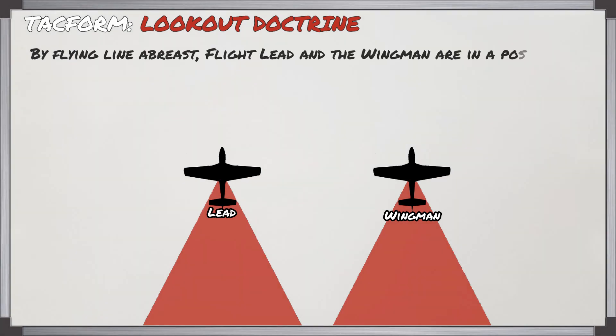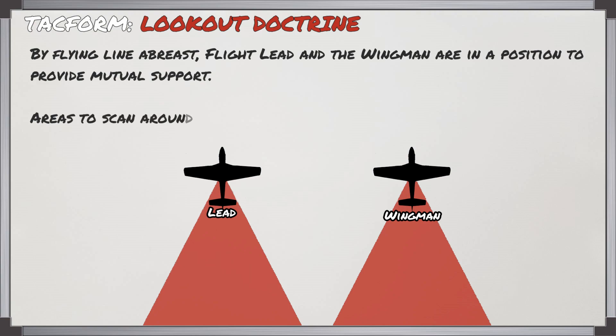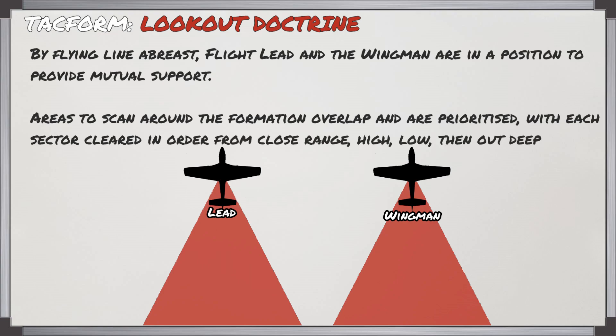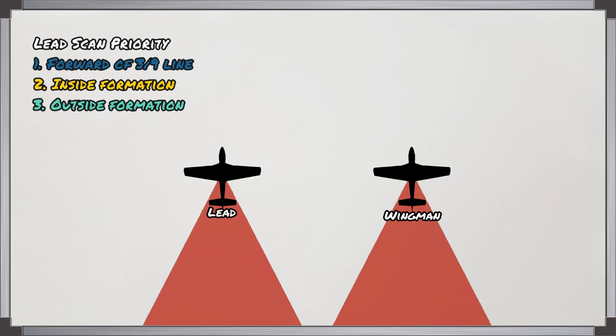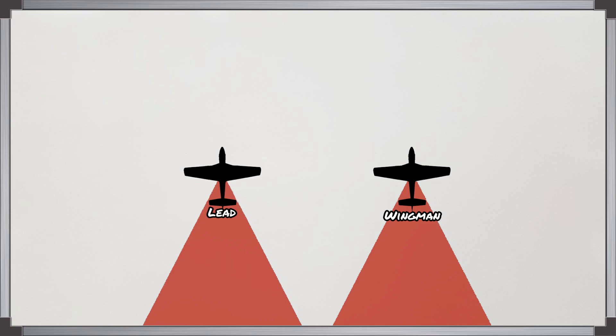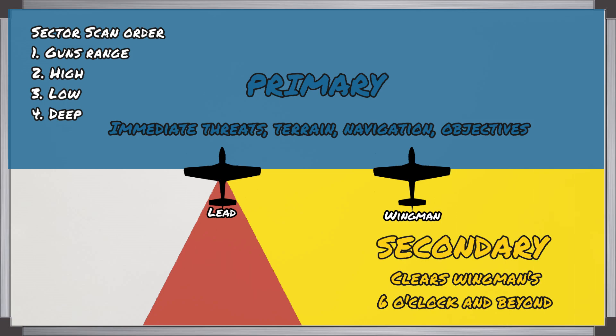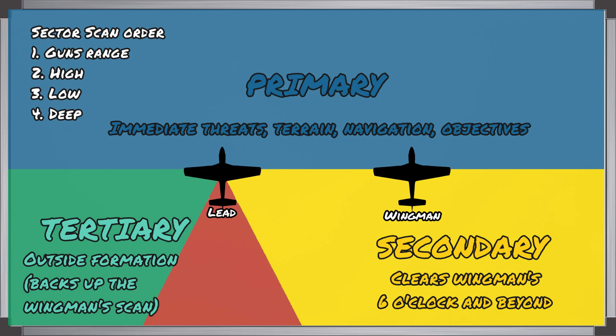Lookout doctrine requires you to understand how to scan for bandits. By flying line of breast, you and the wingman fly positions that provide mutual support, with scan areas overlapping and prioritised — each sector cleared in order from close range, high, low, then deep. Lead's priorities are: first, forward of the 3-9 line, looking for immediate threats, terrain, landmarks and objectives; second, the inside of the formation to clear the wingman's six o'clock and beyond; and third, the outside of the formation to back up the wingman's scan in that area.